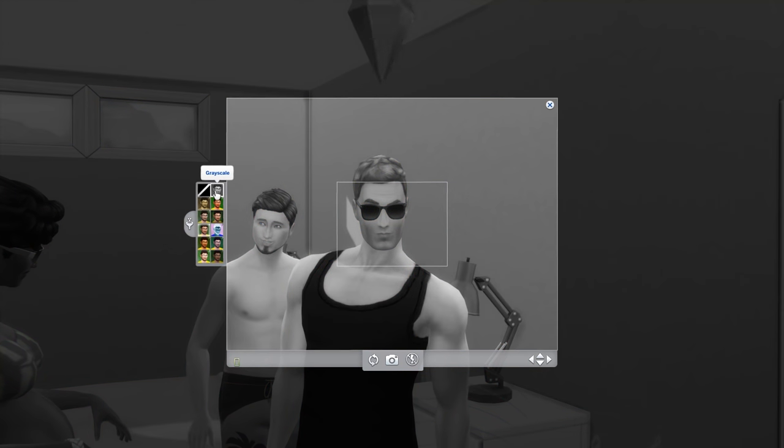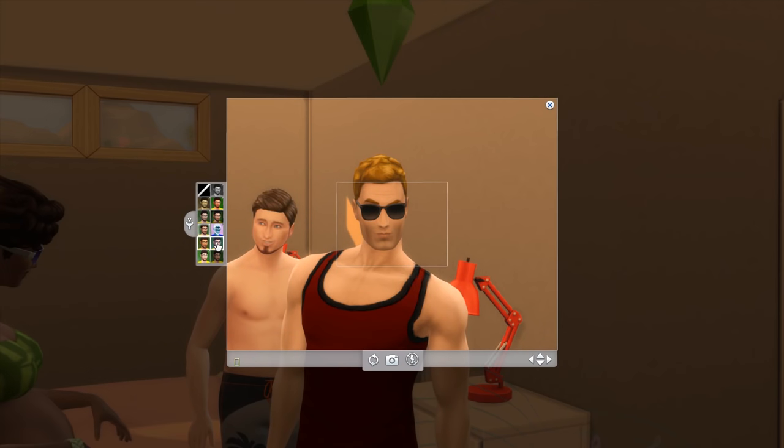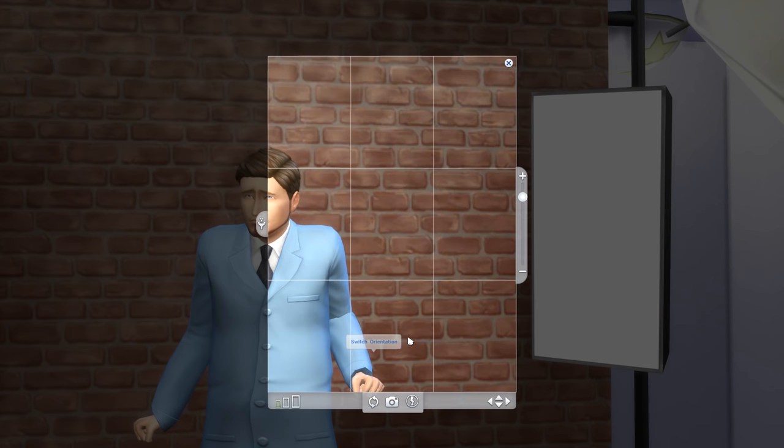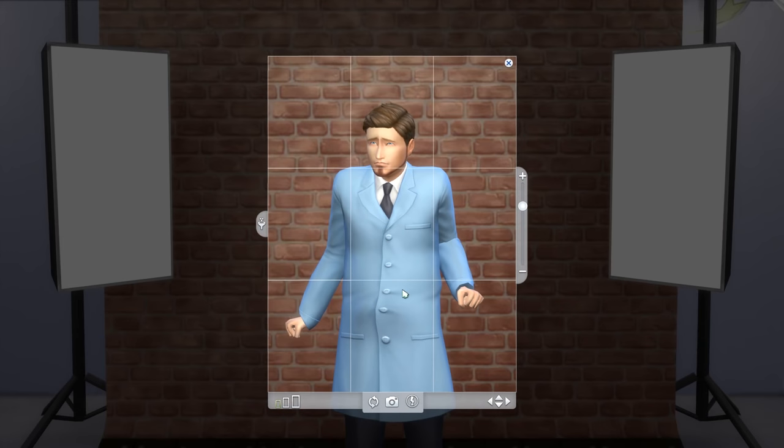It'd also be nice to be able to have a model change poses on command, because as it is, it just chooses one at random when you take a picture. But still, leveling up this skill is a blast, and it's great seeing your Sim's pictures go from blurry, dark pieces of ugly to crisp, bright pieces of art.